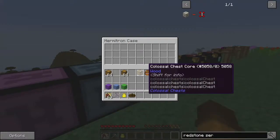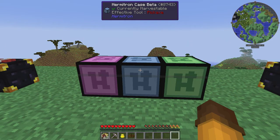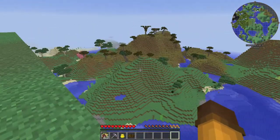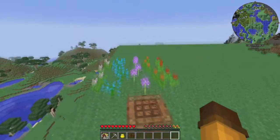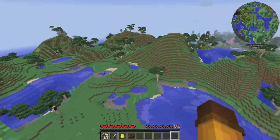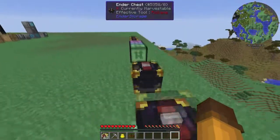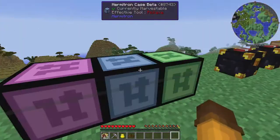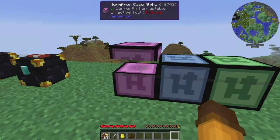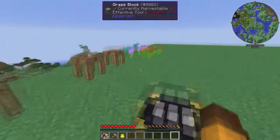We have the Hermitron cases. They come in pink, blue, and green — even though I've never found a green one yet. You can find Hermitron cases out in the world; you have to go exploring — that is the only way to find them. When you see them you can't miss them: they have glass all the way around them with one of these in the middle, and they have Hermitrons inside of them. After you collect the Hermitrons, use the cases to store some stuff — it's like having a shulker box but it's a Hermitron box. You cannot craft those, by the way.